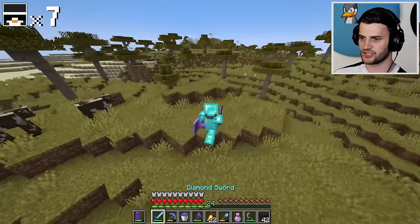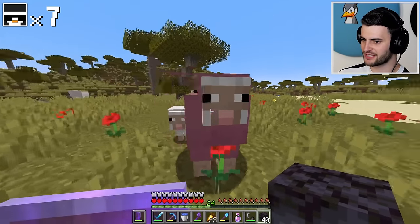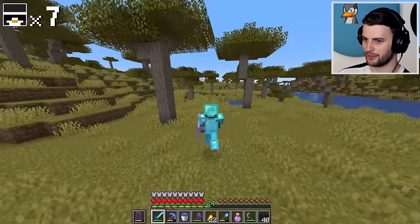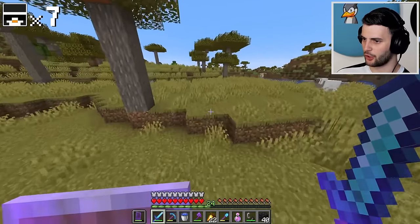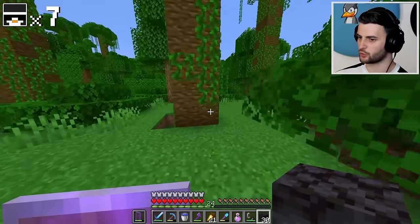Oh my goodness — it's a naturally spawning pink sheep! That is not something you see every day. And I am going... no, I'm just kidding, we'll leave him be. It took me ages to find one of those in my hardcore world — found it pretty quickly out here. There's another jungle up ahead — very, very nice. Aha, we've spotted one!